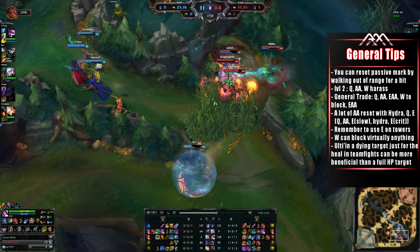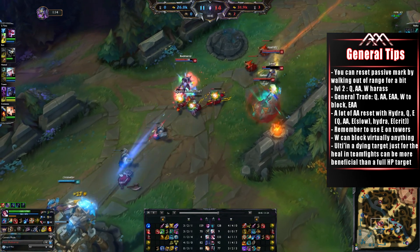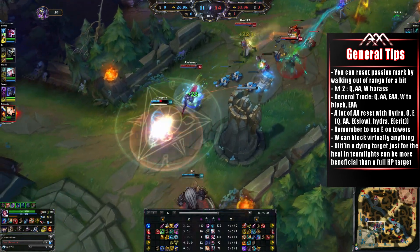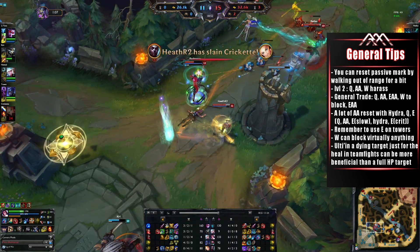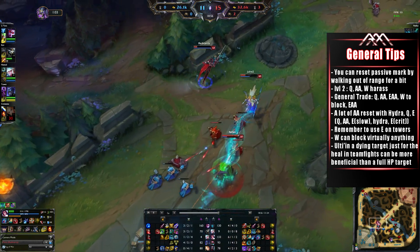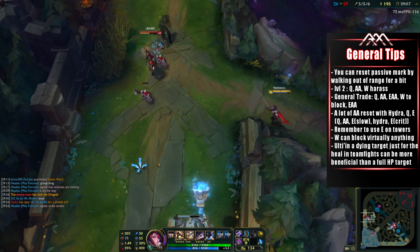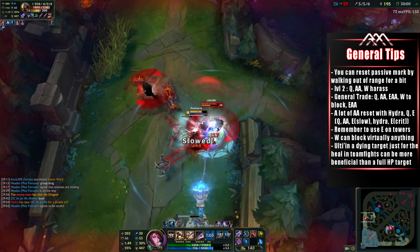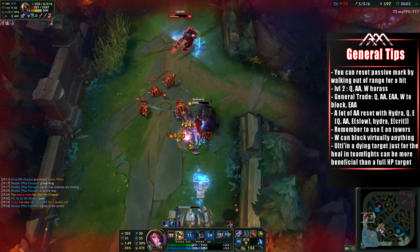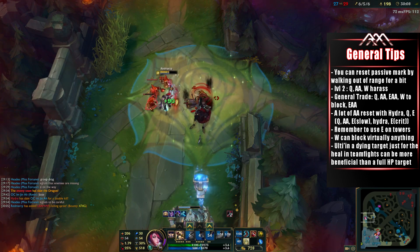Applying the slow from the first E sooner rather than later can be more beneficial so your target doesn't run away. Another really cool thing is that if you land your W on the target while also hitting a vital point, it'll actually proc that vital point. Don't forget to use the E to auto-attack towers faster, but I don't think you can crit towers anymore with the second E ability like you could on the PBE server — but I could be wrong. Your W is just an amazing ability, being able to block virtually anything and any form of damage. In the Zed clip, as we go for a huge 1v1 battle, he applies his death mark, but I time my W to absorb the damage the death mark deals, virtually taking no damage from his ultimate.